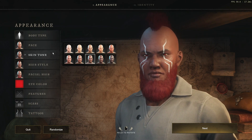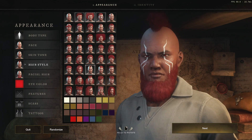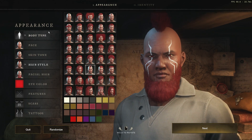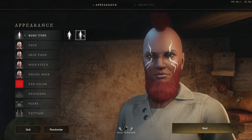Moving on to hairstyle — as you can see there are tons of hairstyles. I've gone with a mohawk and a beard, but there are tons of hairstyles, and the fact that they can both be used on either body type means it's really just up to you which one you want.